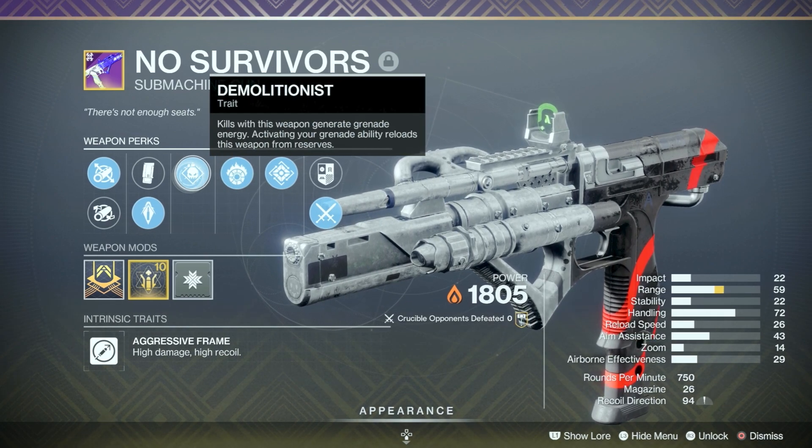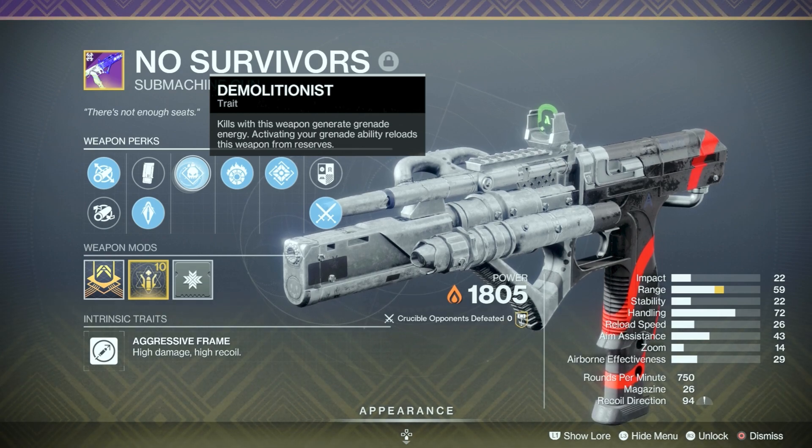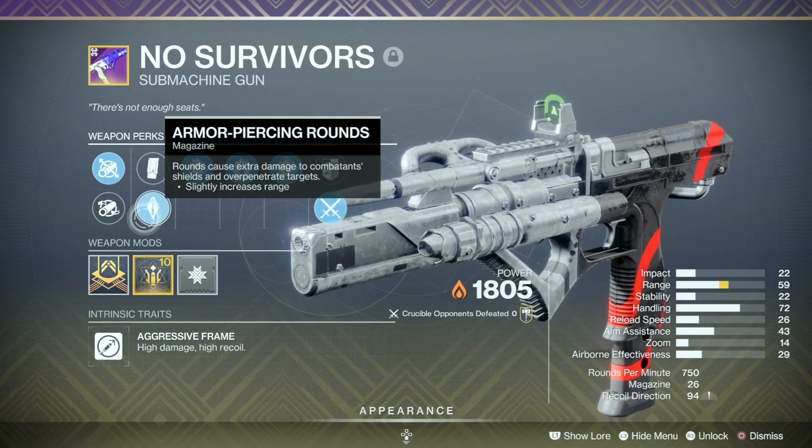Demolitionist: kills with this weapon generate grenade energy; activate your grenade ability and it reloads this weapon from the reserves. We also have Armor Piercing Rounds for a slight increased range — I'd really have preferred Ricochet if we could get it.